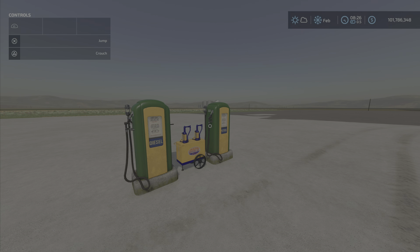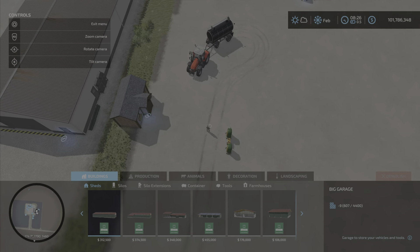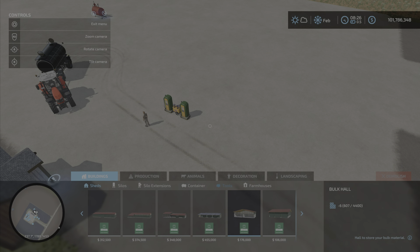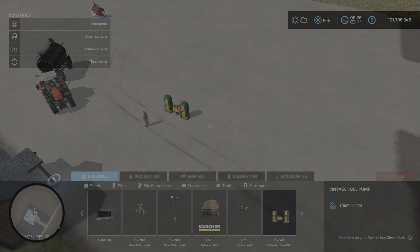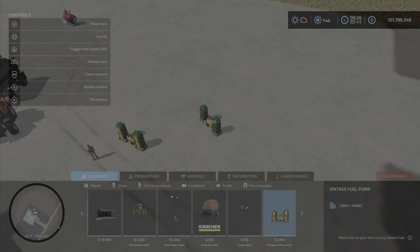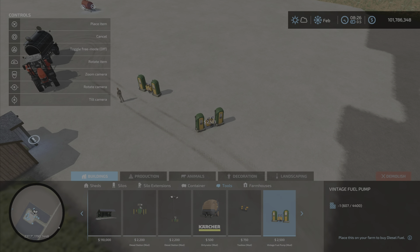The download is 3.29 megabytes, and on PS5 it takes five slots. You'll find it under Buildings and Tools — there it is, the Vintage Fuel Pump, $2,500. You can place it anywhere you own land.